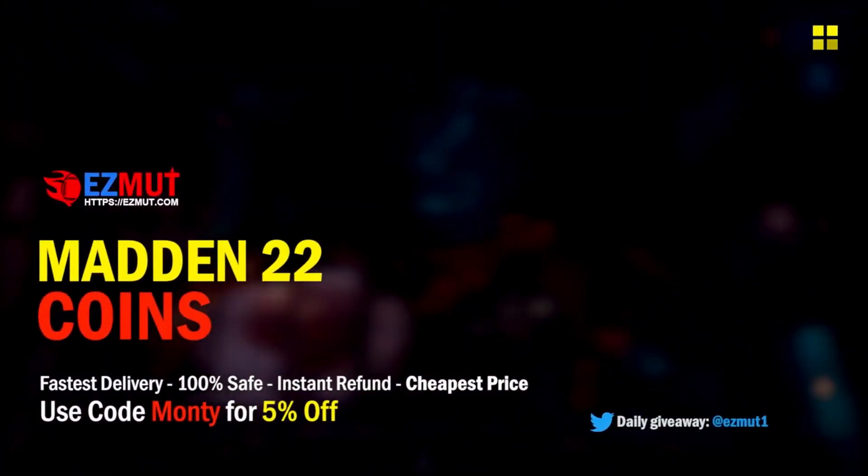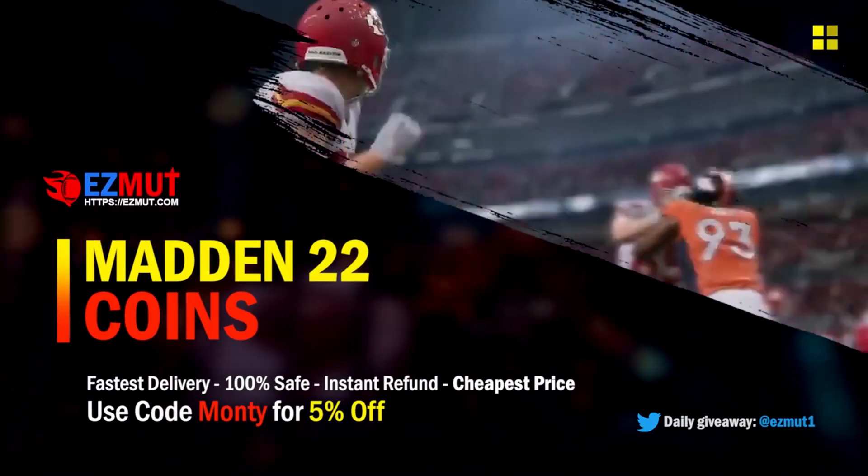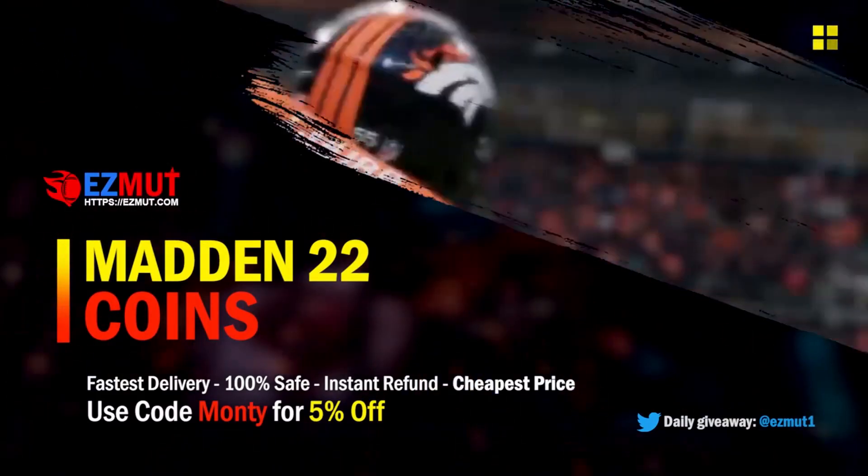If you guys want to get your team stacked fast, stop popping packs. However, my sponsor EZMUT has the safest and cheapest coins on the block. Use code MONDI for 5% off at checkout.